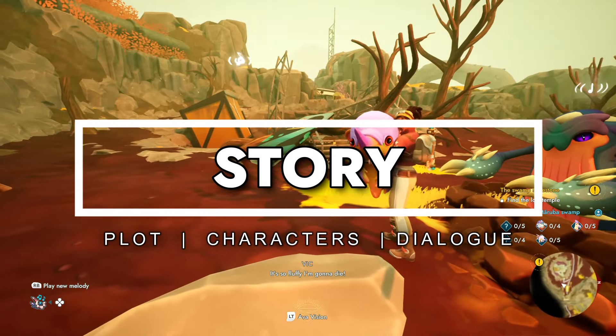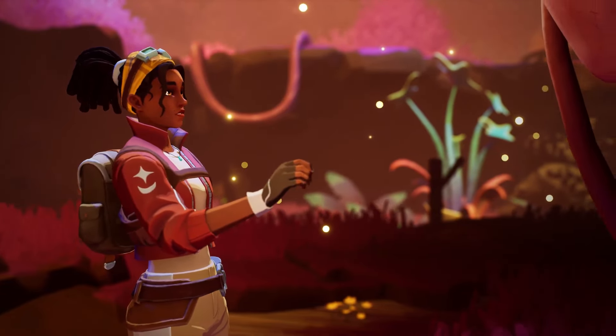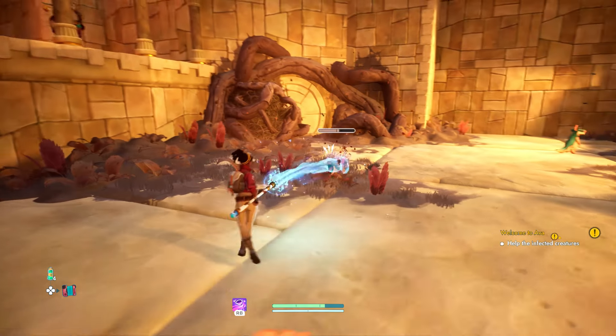You'll play as Victoria Hamilton, a naive yet empathetic young explorer sent to planet Ava on a conservation rescue mission to save Ava's myriad organisms from the withering, a mysterious ailment that corrupts all it touches.